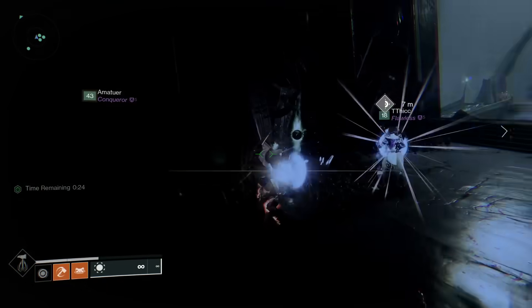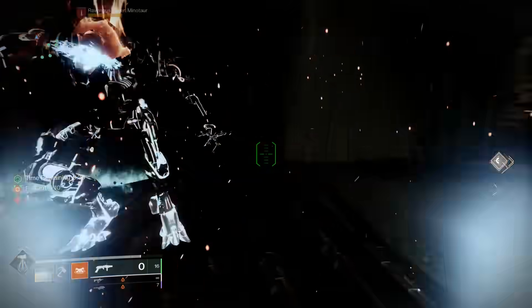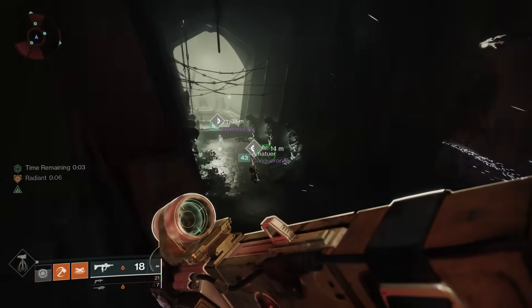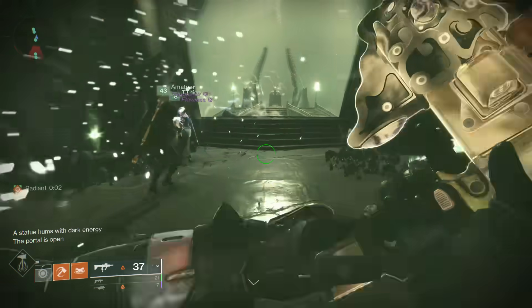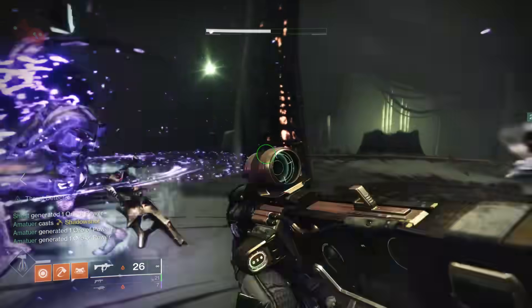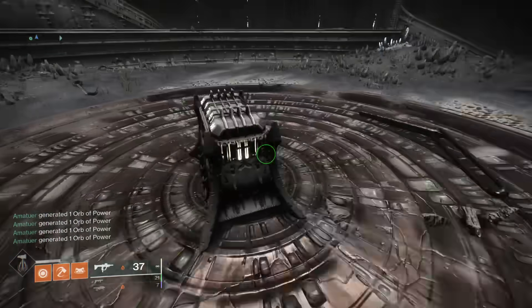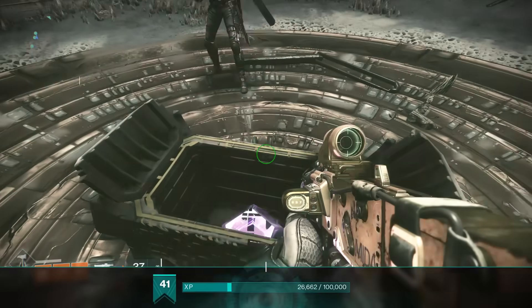Once you've slammed enough Orbs and done all six statues, you're going to see a bunch of Hive spawn in the middle front area. You kill those Hive, and then a portal will open to teleport you into the actual location of the raid. You will also get some loot for doing this.